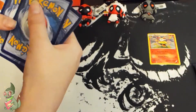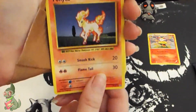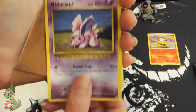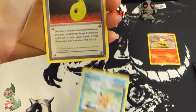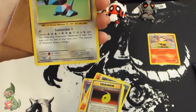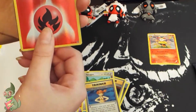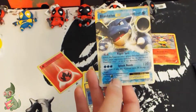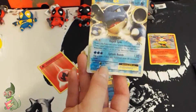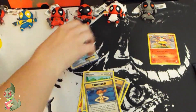One, two, three — one and two, let's get into it. I have a Ponyta, a Ninetales, a Vulpix, a Dark Energy, a Magikarp, a D-Evolution Spray Trainer, a Porygon, Misty's Determination, a Reverse, and a Blastoise EX — very, very nice. I don't know if I've pulled this card yet.